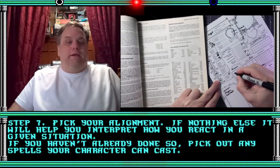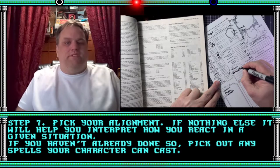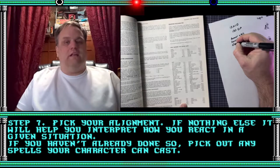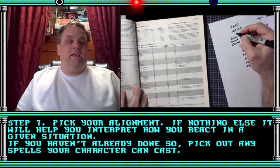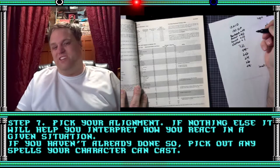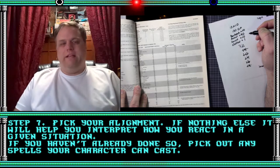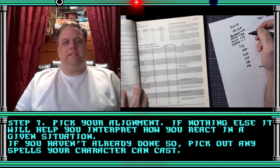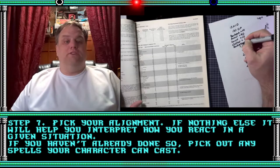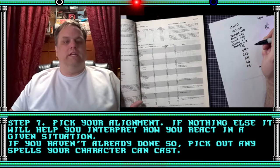Step seven: pick your alignment. If nothing else, it'll help you interpret how you react in a given situation. There's lots of discussion on alignment. Generally speaking, I usually go with chaotic good, because my character does good stuff but might not always follow the rules — and he's not really mean or malicious either. And if you haven't already done so, pick out any spells your character can cast or anything else you haven't filled in yet.